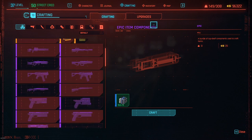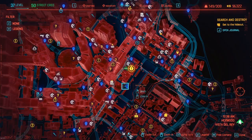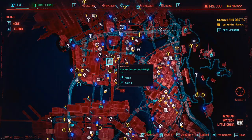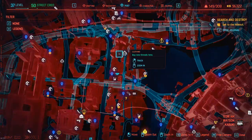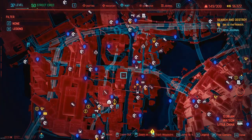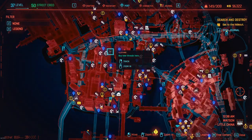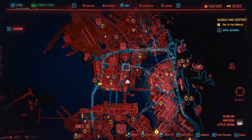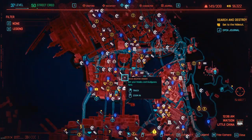I wanted to update this video to make it a little clearer, since the original was a quick haphazard video recorded during a live stream. So to recap: for the weapon mod, go to Wilson's weapon shop; for the clothing mod, go to the clothing trader — both shops are in Watson. I'll double-check which specific clothing shop it is, but check them both out.